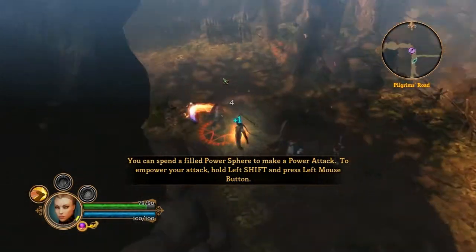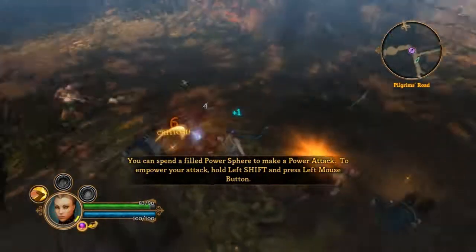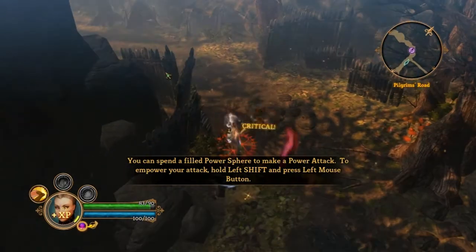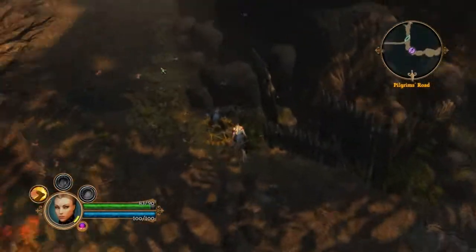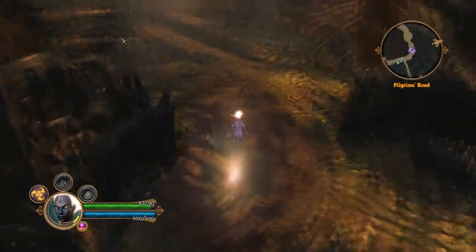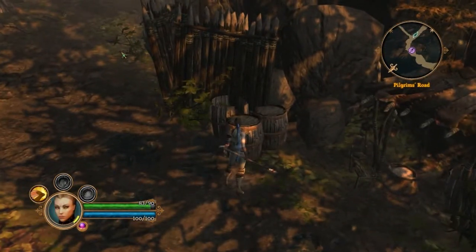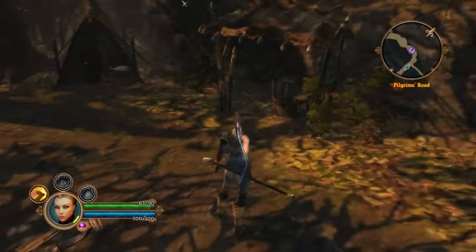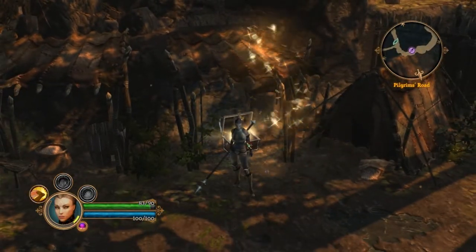You'll probably want to use your other stance with some classes, because my starting spear is really low on damage compared to my main weapons. And here's what kicking barrels looks like — it's pretty cool, I love it.